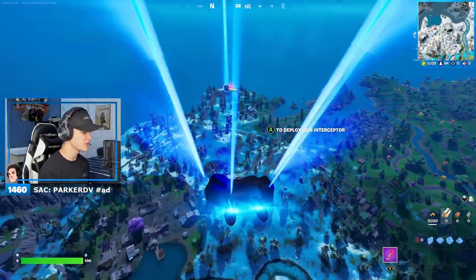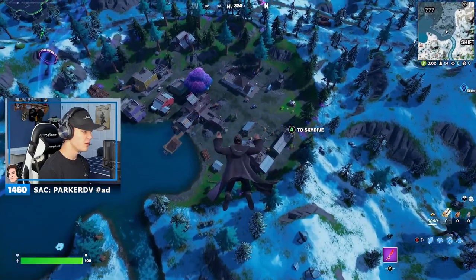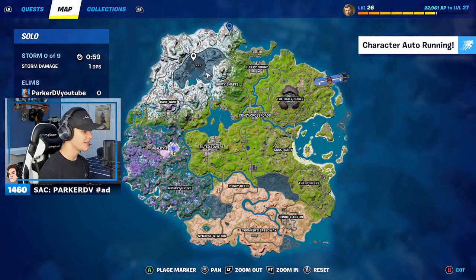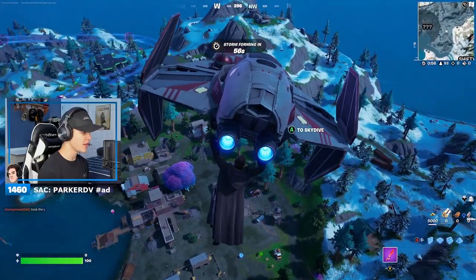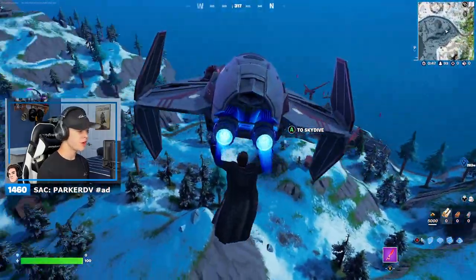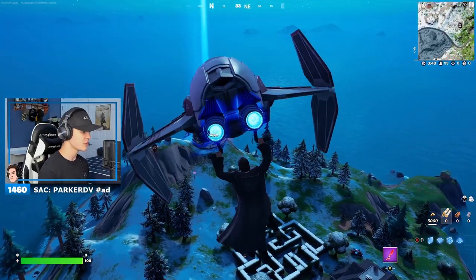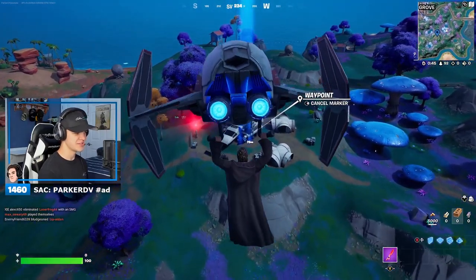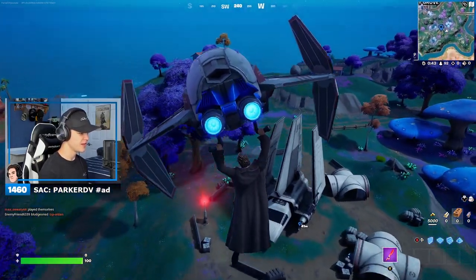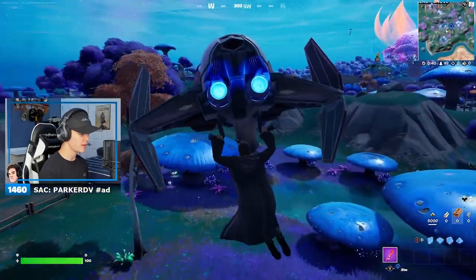It's not gonna be easy because pretty much the entire lobby is gonna land here, so this is gonna be hard. Look at this — what in the world is this area? There is a brand new area on the map where Log Jam Lumber Yard used to be, so big changes there. We'll check that out for sure. We are coming in hot to Darth Vader's ship and I'm playing as Obi-Wan Kenobi.